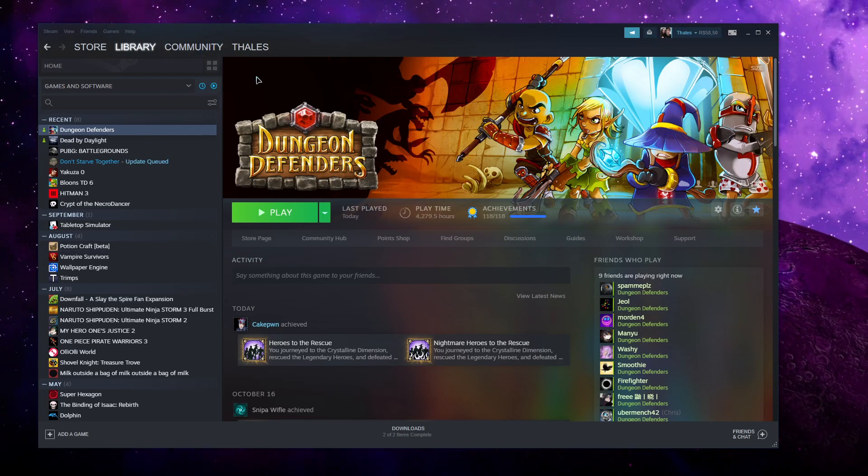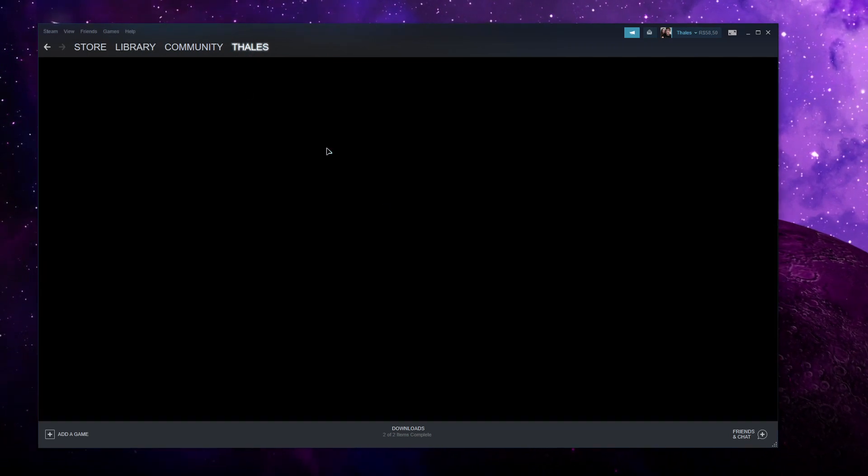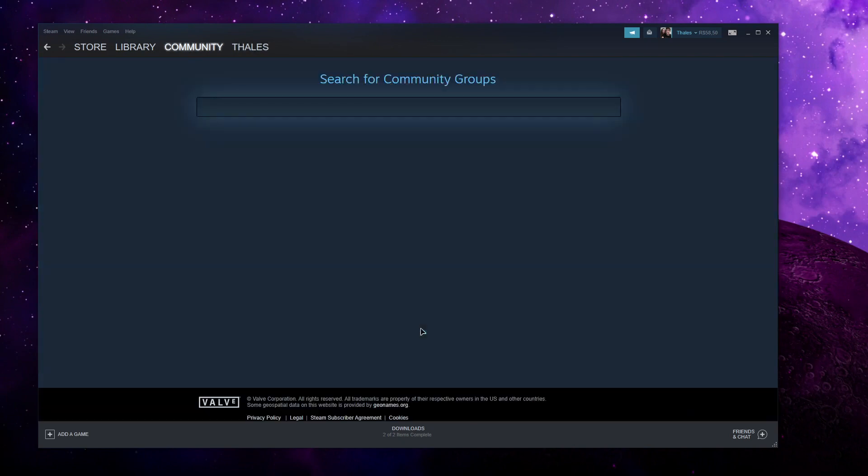Step 1: open Steam, hover over your name, or go into Groups. Then go in here and find a group.